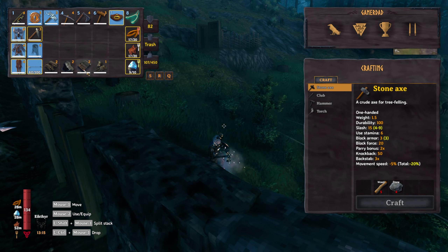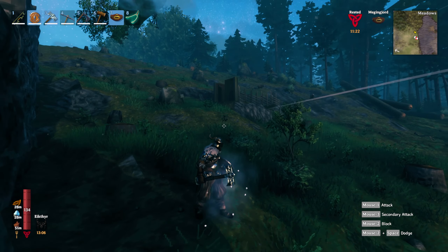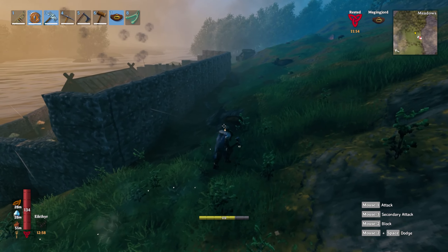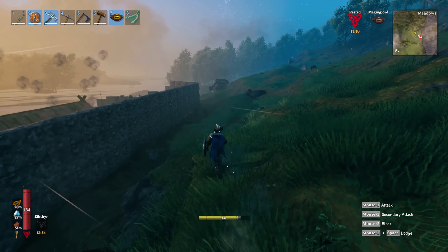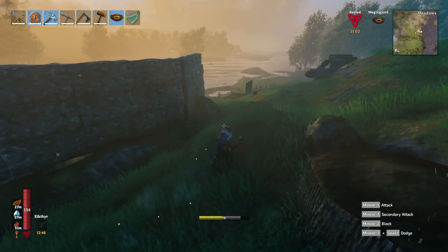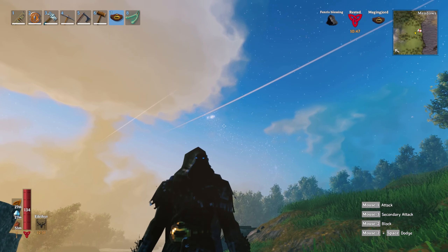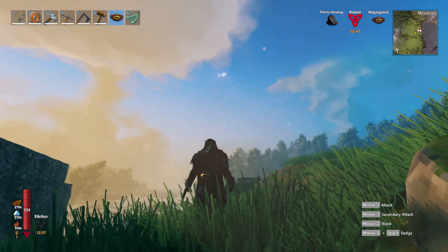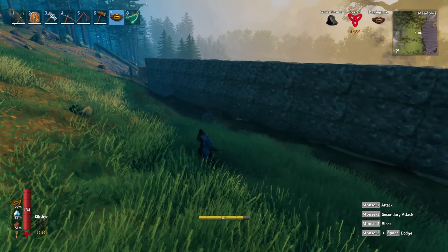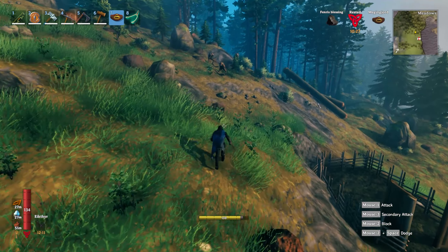Here is the stuff I wanted to show you guys — I kind of forgot about it. So we made some Fenrir gear, and I wanted to show you guys the difference in speed. Watch — I'm gonna run over to this thing. Look how fast I'm running with my current gear. So running across this wall takes roughly eight seconds with my normal gear on.